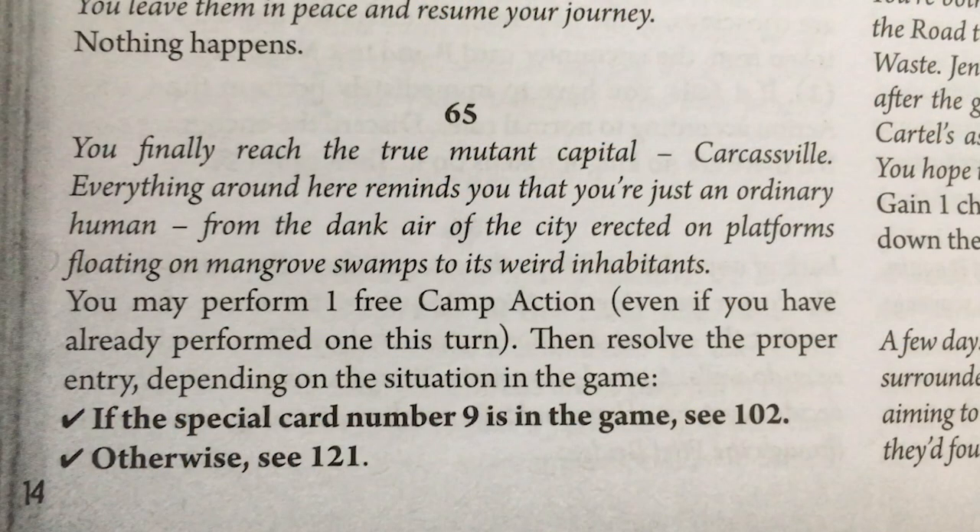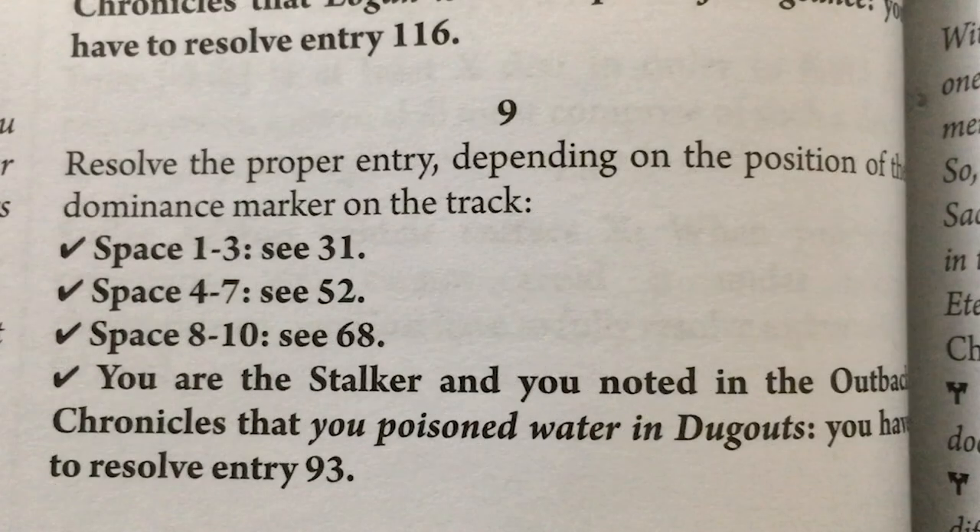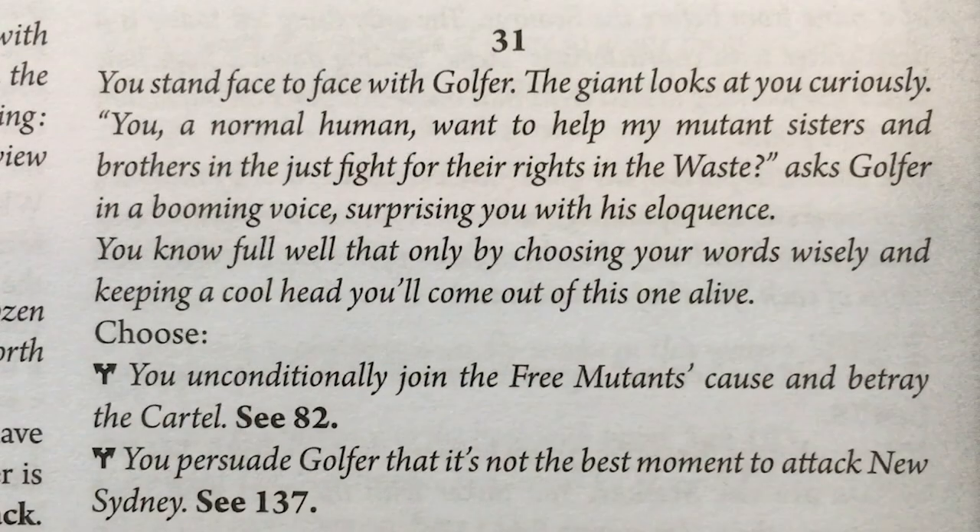You finally reach the true mutant capital, Carcassville. Everything around here reminds you that you're just an ordinary human, from the dank air of the city erected on platforms floating on mangrove swamps to its weird inhabitants. We get a free camp action — don't need that. If special card nine is in the game — it is, that was Golfer, the guy we heard about — you know exactly who to meet. You walk straight to the Carcassville Stadium, a cleared area in the jungle. Finding a general of the free mutant's offensive isn't hard — he's the toughest there is, after all. The mutant leader is monstrous, his bald head sticking out above the trees. The beast takes a swing with a street lantern ripped from a highway shoulder, hits a wrecked field kitchen, shouting 'Four!'